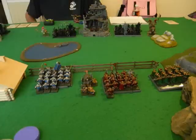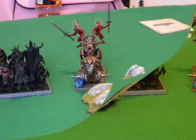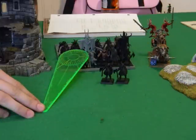Everything else moves up - I want to be ready for counter charges. The ironbreakers have a rune of slowness, so if he charges me through the water, the rune of slowness might stop him and I can counter charge. In shooting, the cannon lands a perfect hit on the chariot but only inflicts a single wound. Quarrelers ping off another two gors, and the flame cannon barely brushes the front but kills two more gors - they don't panic.